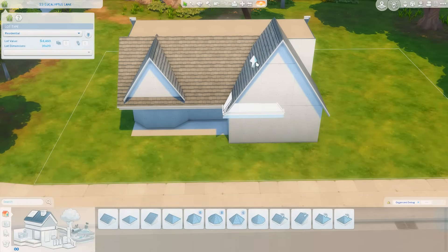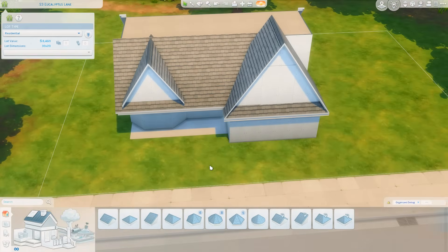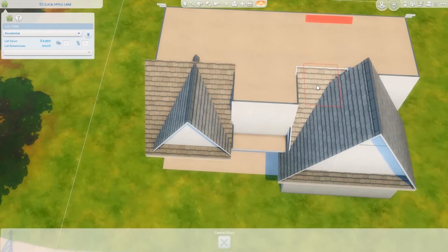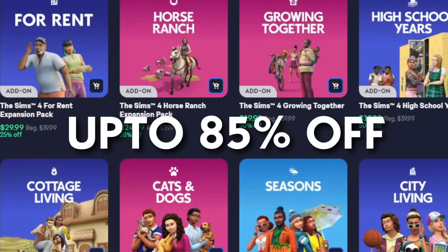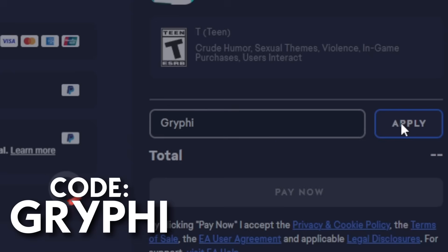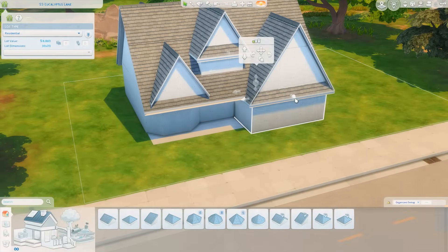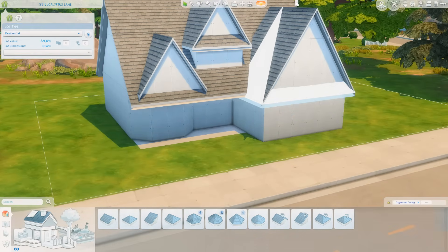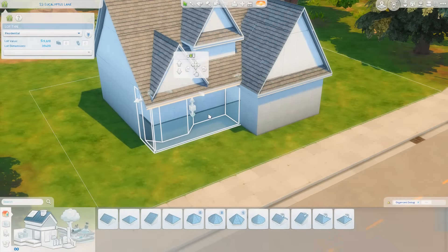There's a lot of information in the description like my ReShade and my creator code. There's actually a giant sale going on for the EA app right now — up to 85% off various games and packs. If you grab something at a discount and use my creator code, Griffy G-R-Y-P-H-I, at checkout, I'll receive a small commission at no extra cost to you. This portion of the video was sponsored by EA.